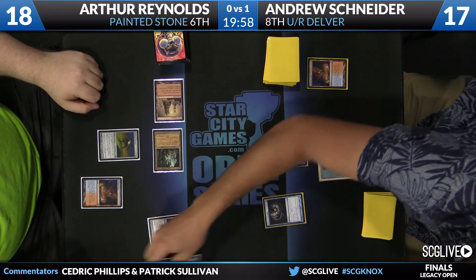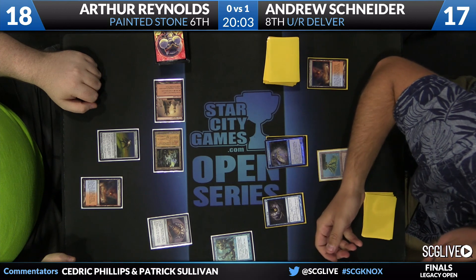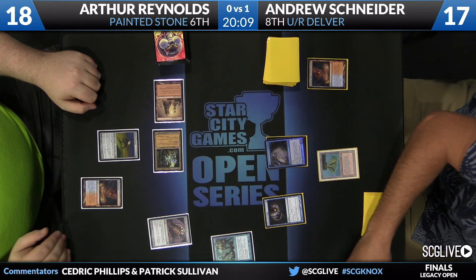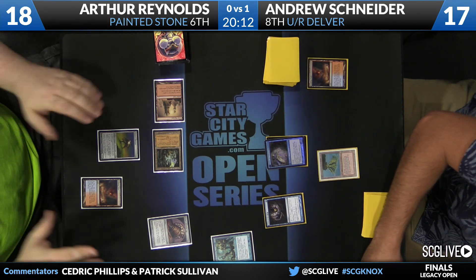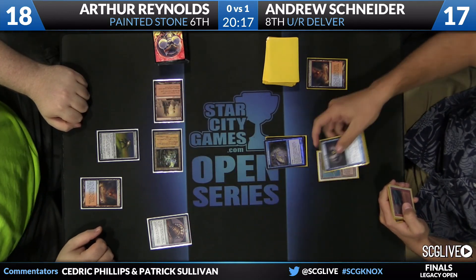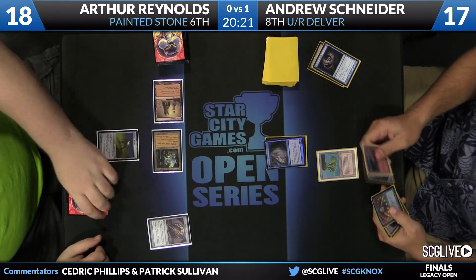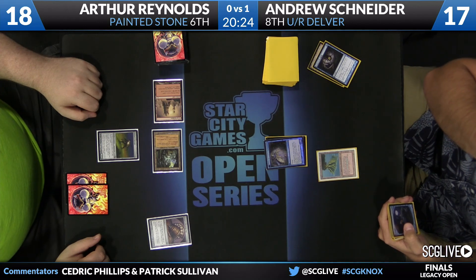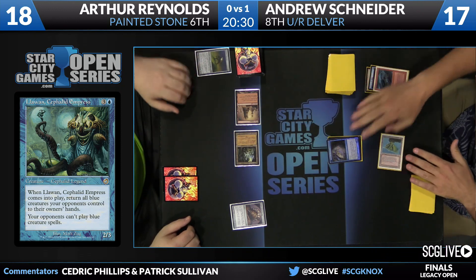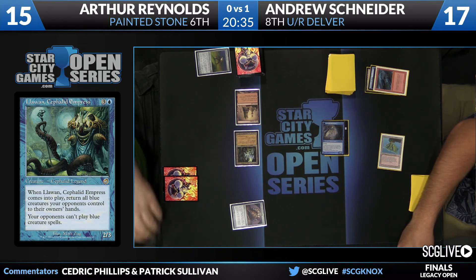Now Andrews comes out with the action. Llawan, Cephalid Empress — returns all blue creatures to your opponent's control, and your opponents can't play blue creature spells. All the fun looks like it may be over as Lightning Bolt takes care of Painter's Servant. The wand is still fine to cast — he's got a Delver of Secrets in play, but missing a second land drop. Llawan will play. Three, four, five — that hand isn't really well suited to fight Llawan; it's all cantrips. Maybe Andrews can find a removal spell and a land.